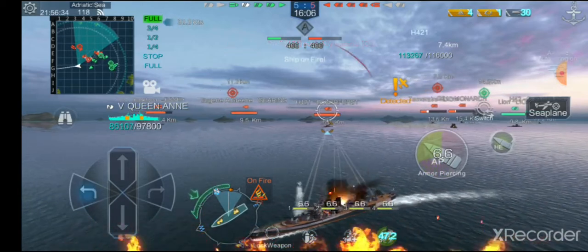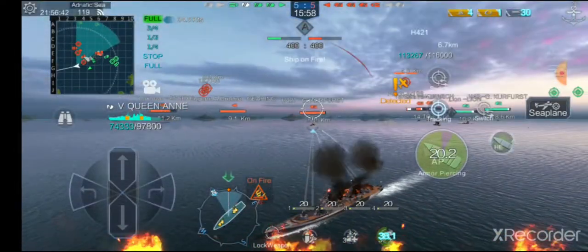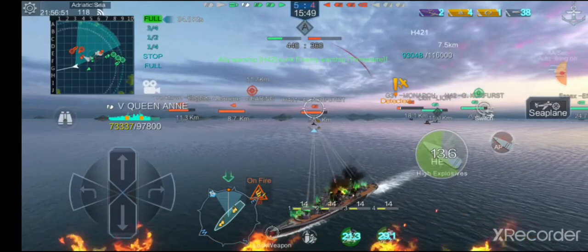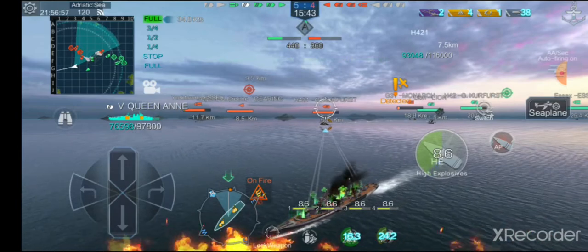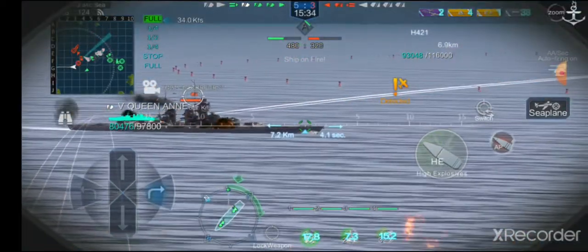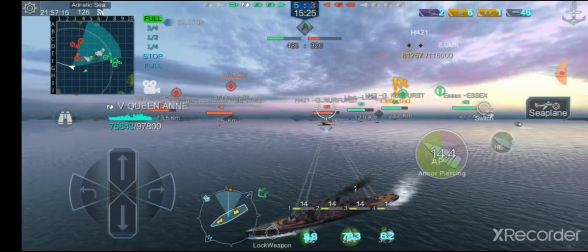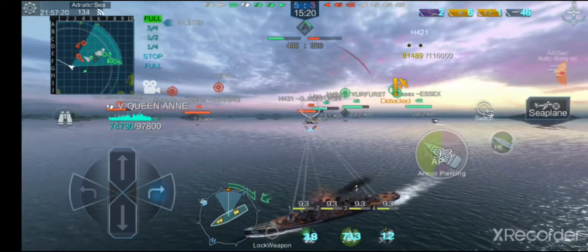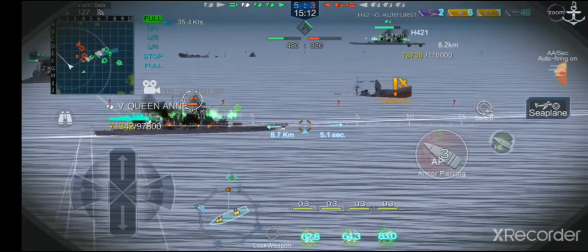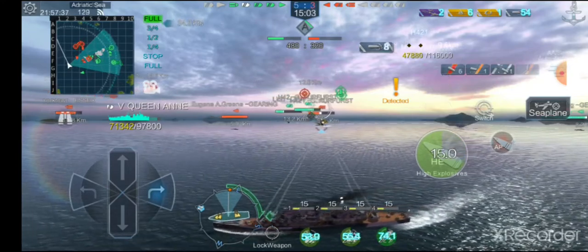Also worth noting: this ship burns extremely well, and that's not a good thing. We get 20,000 damage. You can see that you can get major chunk damage, but no citadel hits — at least that's what I've found with her. I'm going to switch back to high explosive for this destroyer because I feel like she's coming in close for a torpedo strike. That was 30,000 damage on the Cheshire.